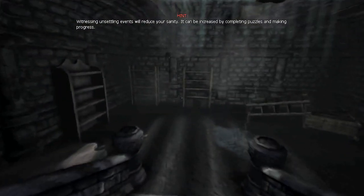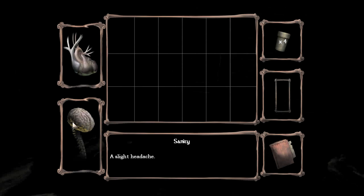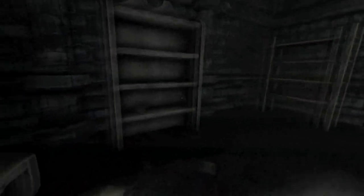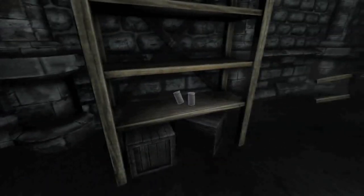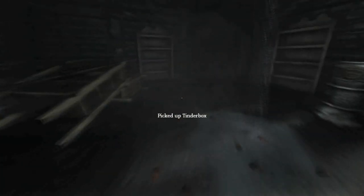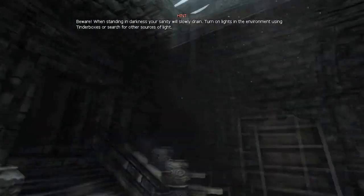I should probably mention sanity. Whenever something unsettling happens — like the dark, or you see a monster — your sanity actually lowers. Right now it's just a slight headache, that's not too bad. It's very important to keep an eye on your sanity. As your sanity drains, your character becomes harder to control, and it's just more of a pain. You can regain your sanity by either solving puzzles or just staying in the light, as it says in the hint.